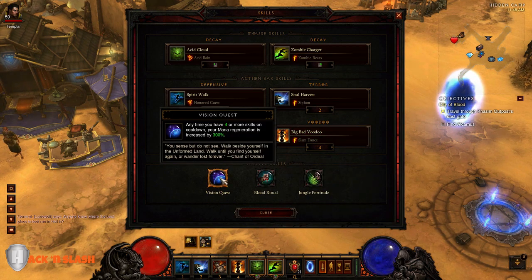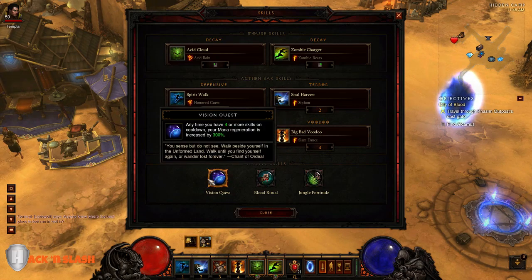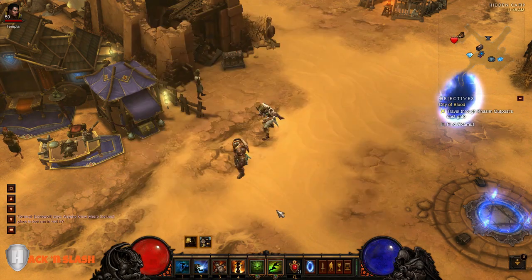For passive skills we're going with Vision Quest, Blood Ritual, and Jungle Fortitude. Keep in mind it is a Vision Quest build, which means you have to use your four cooldowns all the time.